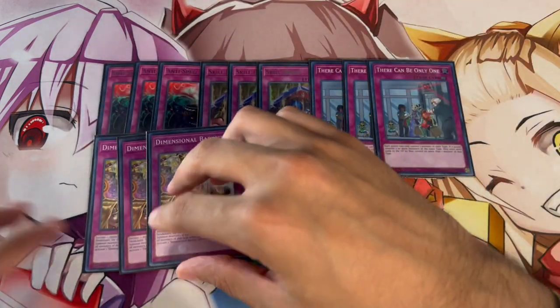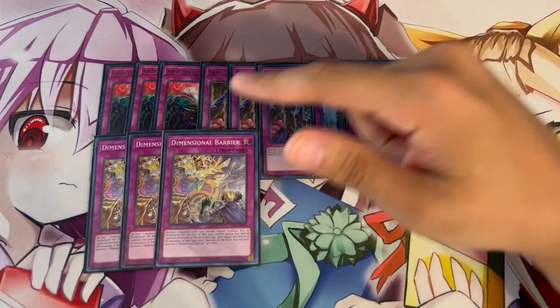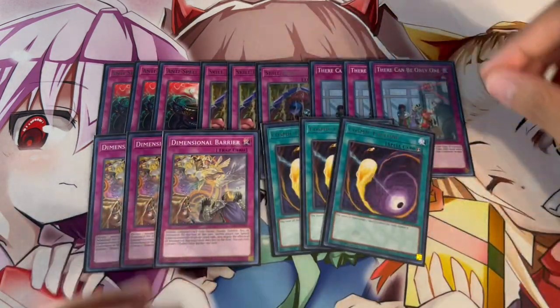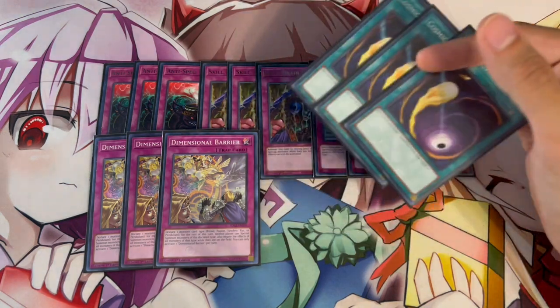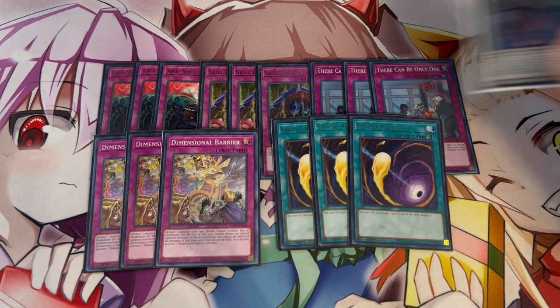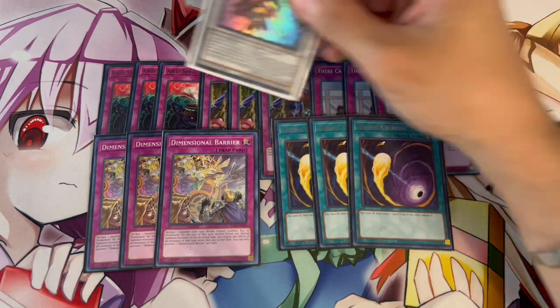Another blowout card going into this format and the upcoming Dune format is three D-Barrier. D-Barrier against Mannadium is insane, Infernoble is getting a lot of support so D-Barrier into Infernoble is absolutely insane, and there are just so many decks it goes into. Lastly, three Cosmic Cyclone — I know we have a lot of back-row hate, but the Labrynth deck is really annoying and Cosmic Cyclone is great into them. Most of the side deck is for when you're forced to go first, because that's where this deck struggles. If you can go first and end on Full Armor Master plus one or two floodgates, you're winning the game.